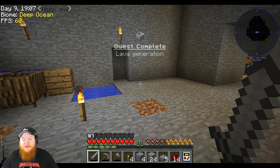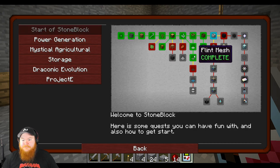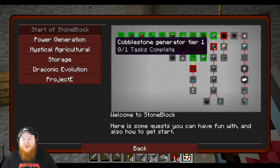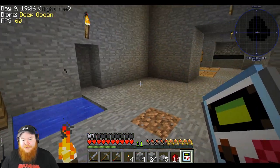Lava generation quest — we'll claim our reward there. Now we can go to the nether, or we can start doing the cobblestone generator, which is what I'm going to do. Otherwise I'll spend hours and hours mining all the stone around here just to get cobblestone.